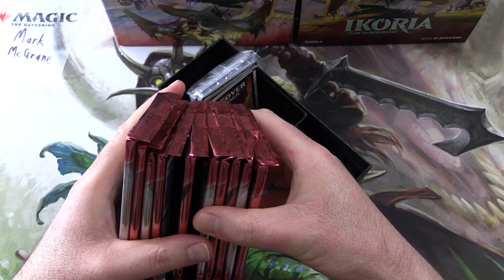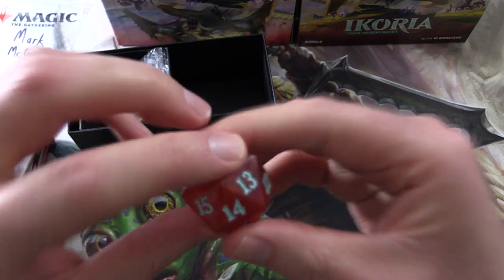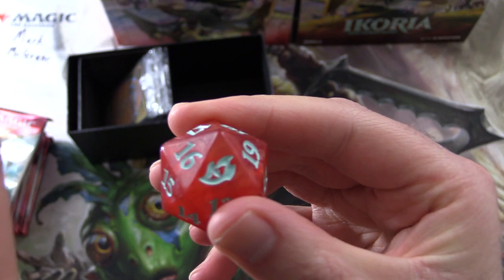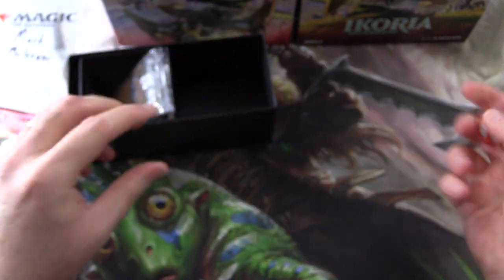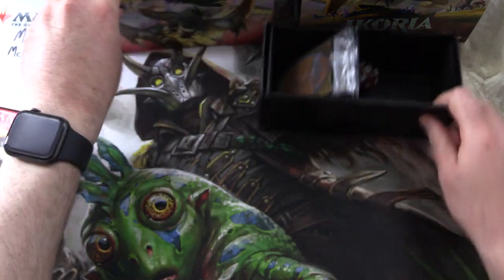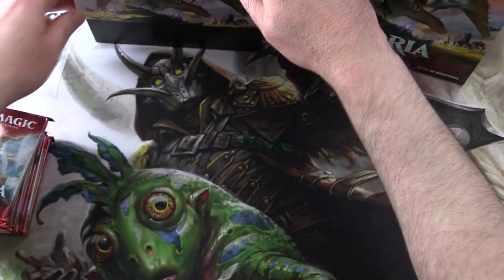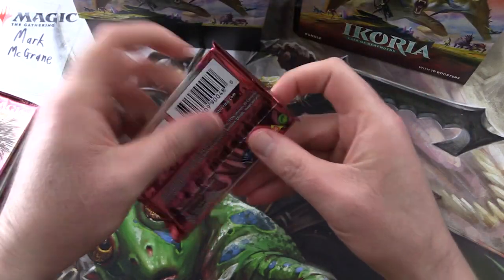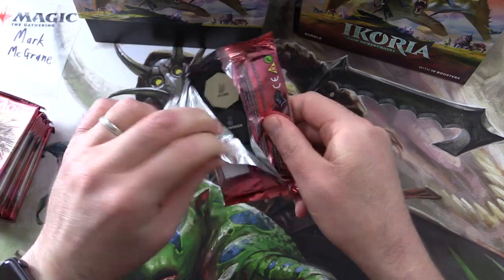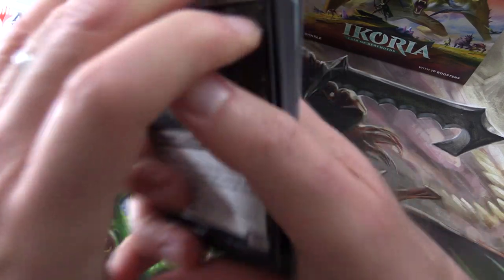Alright, so we have 10 packs. Let's check it out — there's the little monster symbol. We're going to roll a lucky 7... rolled a 12. Sorry about that, Mark, I guess the luck has run out. There are some promo cards and a bunch of other stuff in there — if you want to check that out, definitely look at one of the other bundle openings.